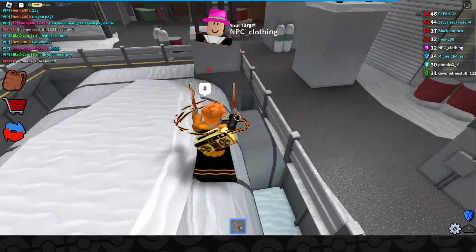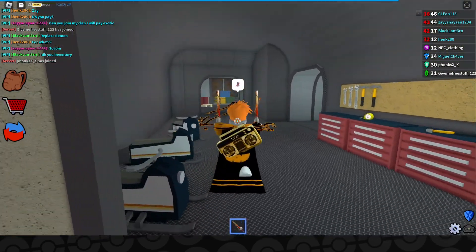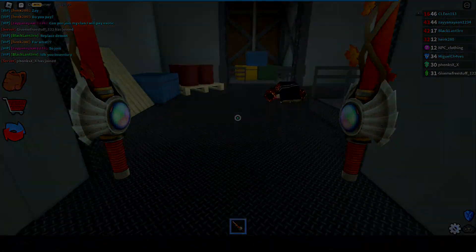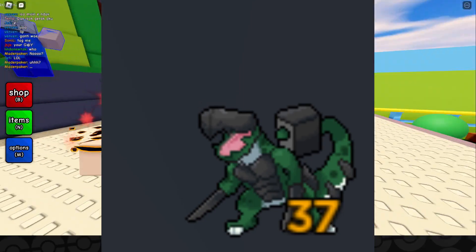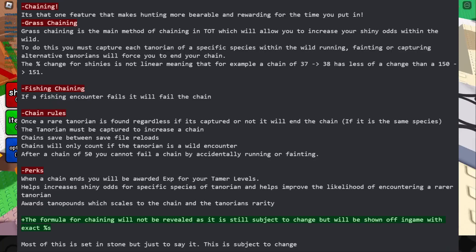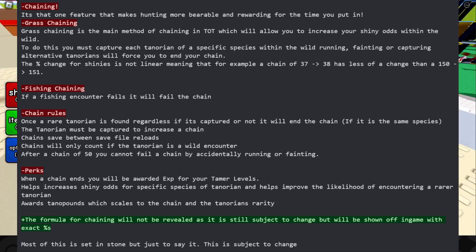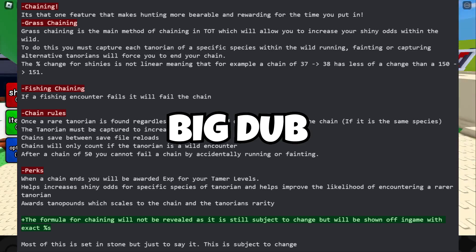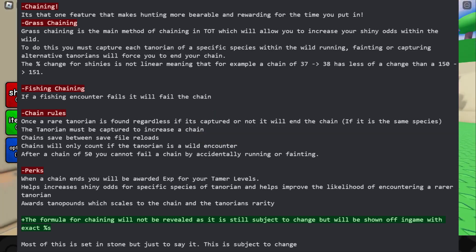Besides that leak, there are multiple other leaks Tales of Tenorio has shown us recently. The one I want to focus on is the chain system, which is pretty cool because there's not just one chain for every type of Tenorion — there's a chaining system for wild Tenorions you can find in the grass and for fish Tenorions, which I think is a big win.